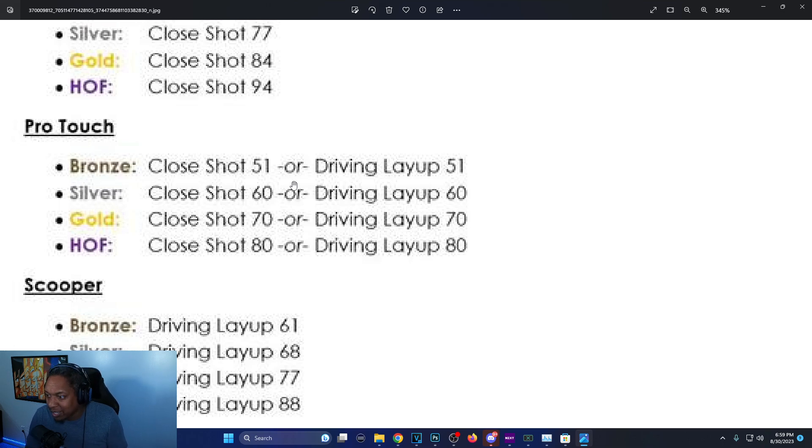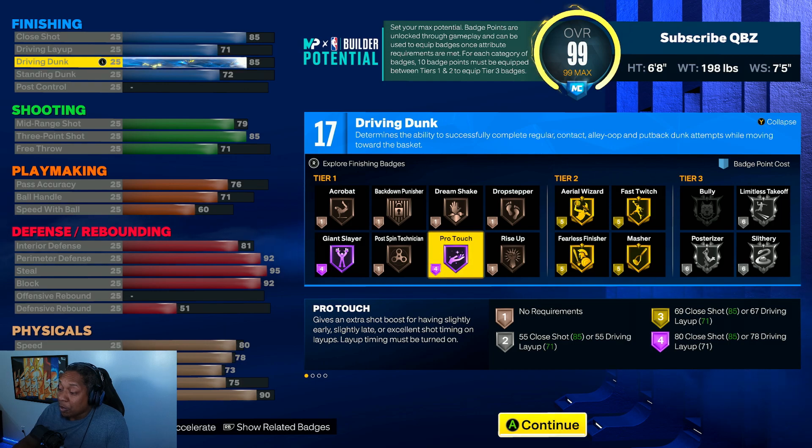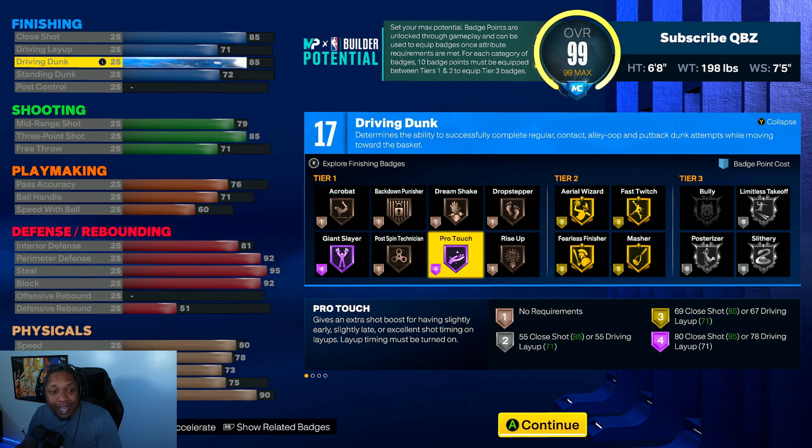Pro Touch: bronze is 51 close shot or 51 driving layup, silver is 60 driving layup or 60 close shot, gold is 70 close shot matching driving layup, Hall of Fame is 80 close shot. On 2K23 there was no requirement for bronze, 55 for silver, 69 for gold, and 80 for Hall of Fame. The driving layup requirement is higher now than it was on 2K23.